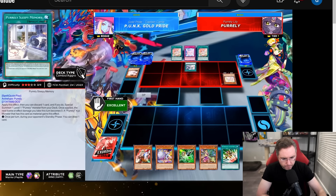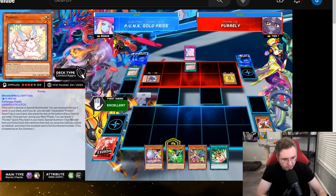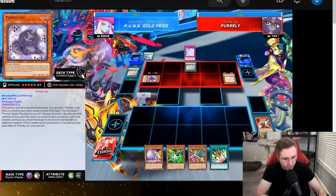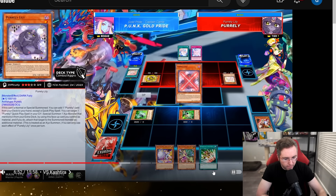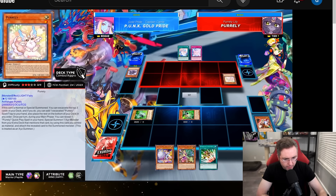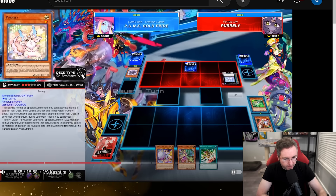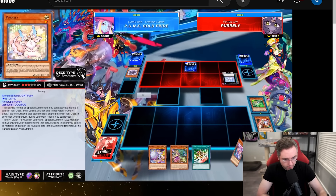Going up against Purely — the opponent's going to try to stop the Exceed with the Ogre, but Happy makes it indestructible from the pop. Coming off the top of the deck, a random Purely card. We have Gamma and a lot of non-engine disruptions to mess up the Purely turn. They're going to the main phase — they don't just have a monster negate, they also have Spin with the Purely Leap, so they can go into the X Purely. We've got to play through about two disruptions.